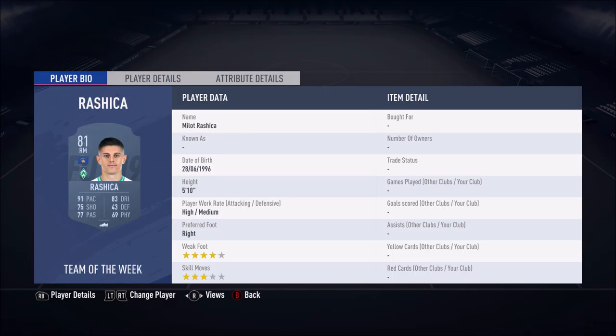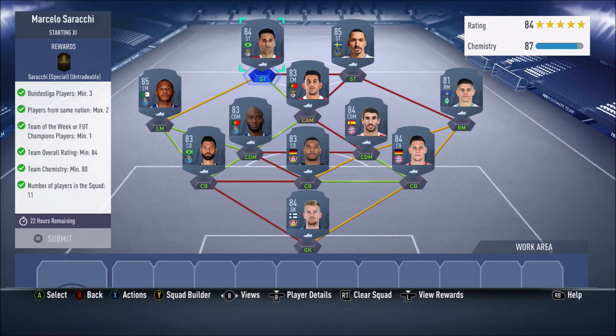Then we have Rashika, who as an inform is going to set you back 12,750 coins. Then we have Brahimi, 85 rated — used a lot in SBCs — at 13,250 coins. Then we have Pizzy going for 1.7k. Our last two strikers are Ibra and Jonas, Ibra being 8.7k and Jonas being 3.6k.